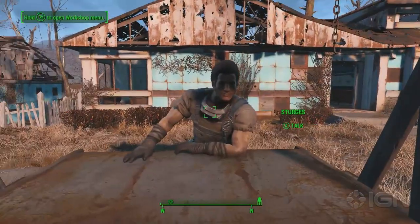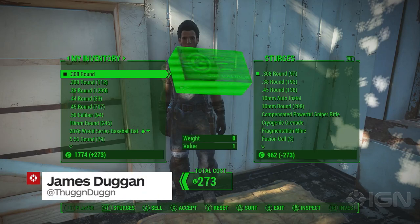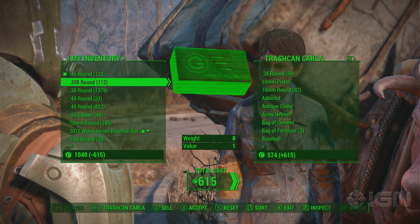Not even the most charismatic trader in all of the wasteland could swing this deal — my charming personality included. I'm James Duggan and this is the Infinite Caps Glitch in Fallout 4. Find a trader who sells ammunition and purchase their entire supply of any one type of ammo, but don't finalize the deal just yet.